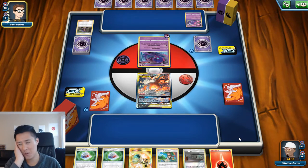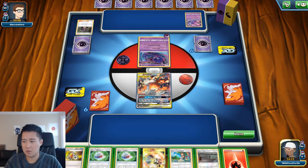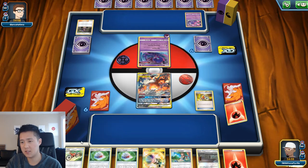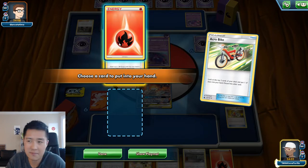Alright, so there's no Ultra Balls in this deck, which is kind of interesting. I wonder if I should add in one of those just to help get the Volcanian. Let's start with the Acrobike. I do want a Welder — but do I try to keep digging first? Let's take the bike.